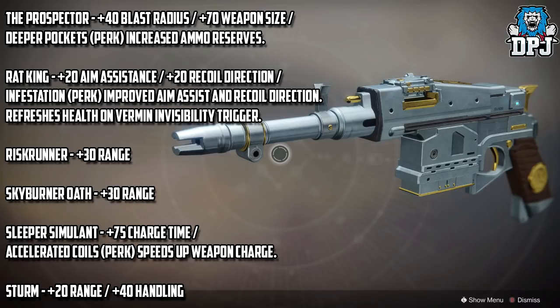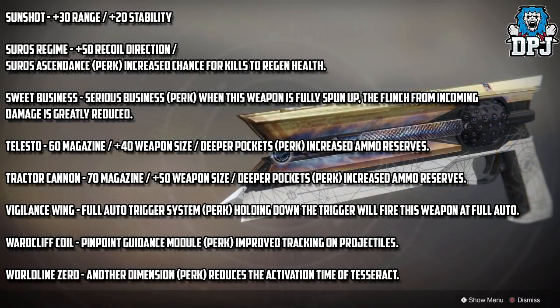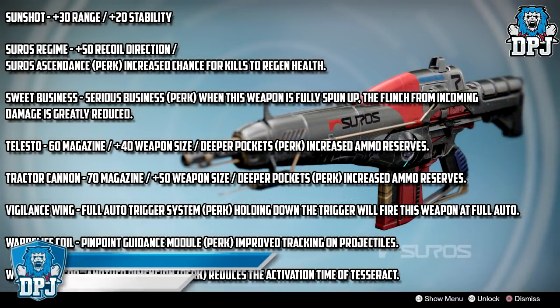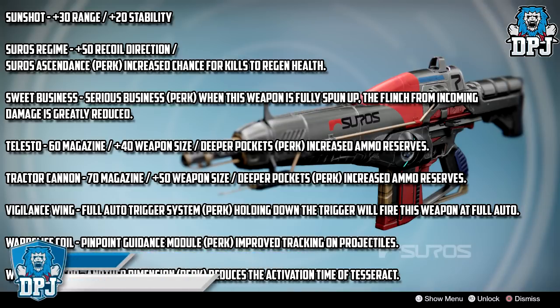Sturm gets a plus 20 range stat and a plus 40 handling stat. Sunshot gets a plus 30 range stat and a plus 20 stability stat. The Suros Regime gets a plus 50 recoil direction stat and a new perk called Suros Ascendance — increased chances for kills to regen health.